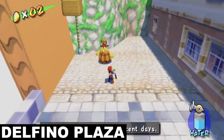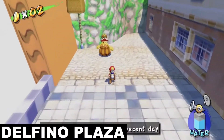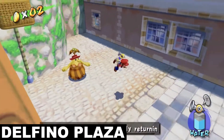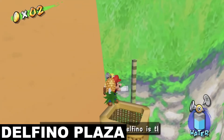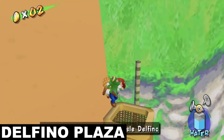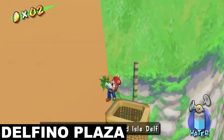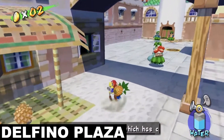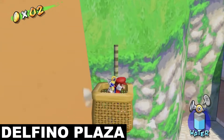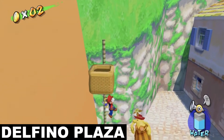Next, head over to the Shine Gate and you'll find a yellow Pianta lady on the right side of it. This time she wants you to bring her three pineapples and place them into her fruit basket. The problem is, the fruit basket is really high off the ground for whatever reason, so you'll have to carefully aim your pineapple shots and throw them into the fruit basket in just the right spot three times in a row.